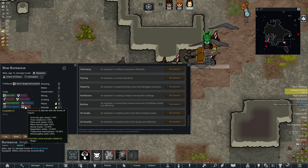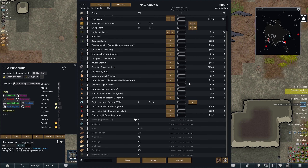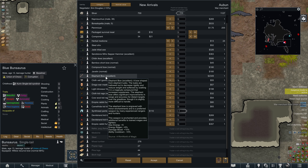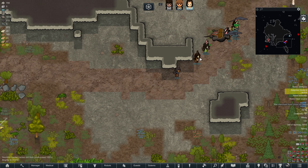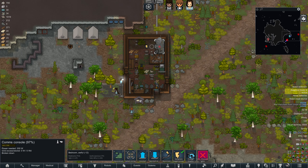They're a druid — attuned with the forces of nature. What did they bring? Caprosuchus, which I'm not going to be able to afford, and I don't want to feed them anyway. The only things I've got to trade are package survival meals, components, and synth thread pants — I'll trade those. Even if I just get silver from them it'll be worth it. They've got a really expensive elephant bow — a bow shaped from elephant tusks, nice. I don't think I'll buy anything; I'll just get a little silver from them.